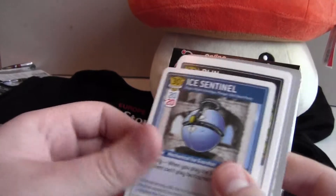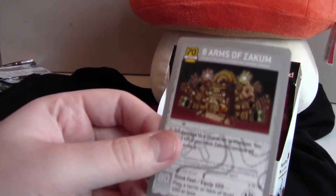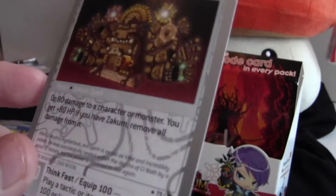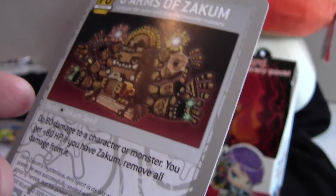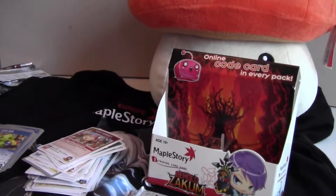Set, Zeta Gray, Ice Sentinel, Blinn, Barnard Gray, and Age of Art on Zekum — oh, another one! I really didn't know this one existed in the set. Wow, cool — another rare Zekum card. It does 80 damage to a character or monster, you get plus 80 HP, and if you have Zekum, remove all damage from it. Really nice — I'll put that with my Zekum cards.